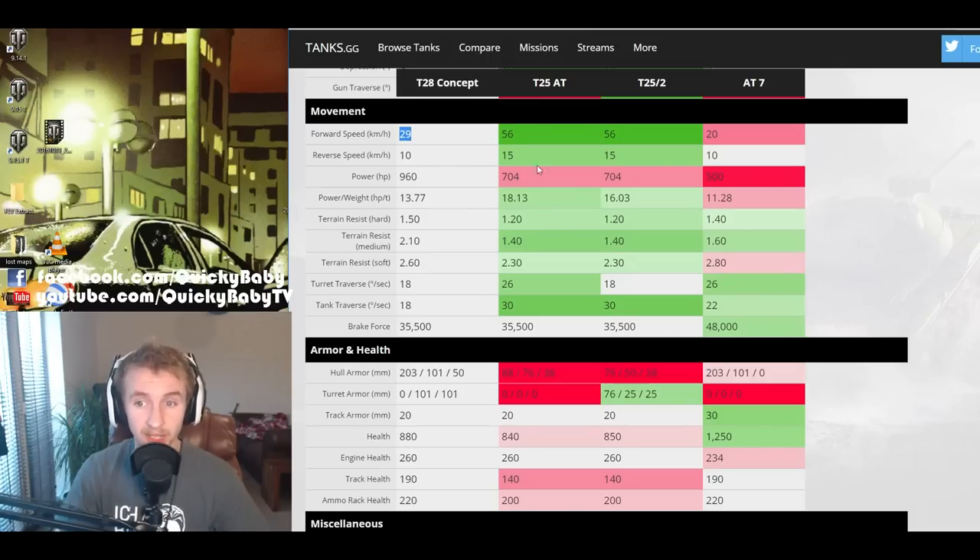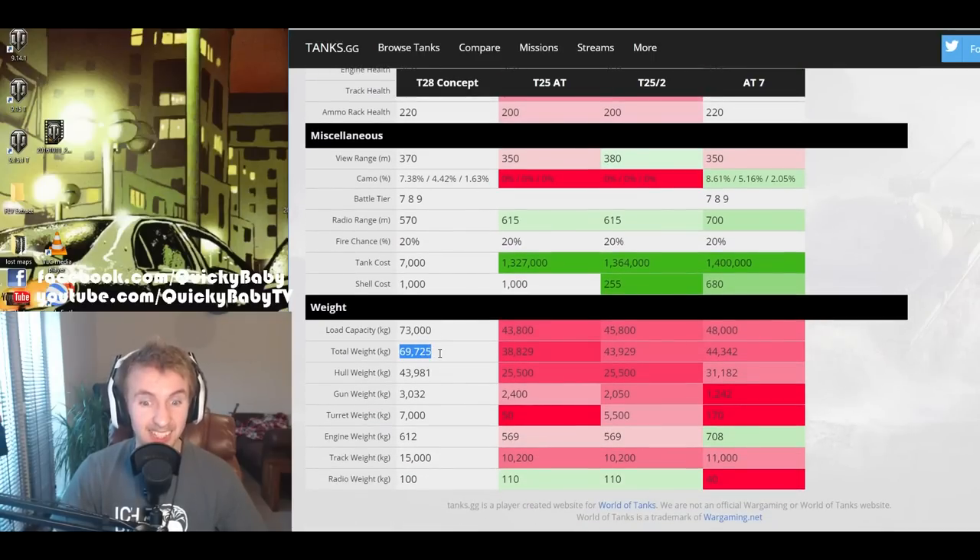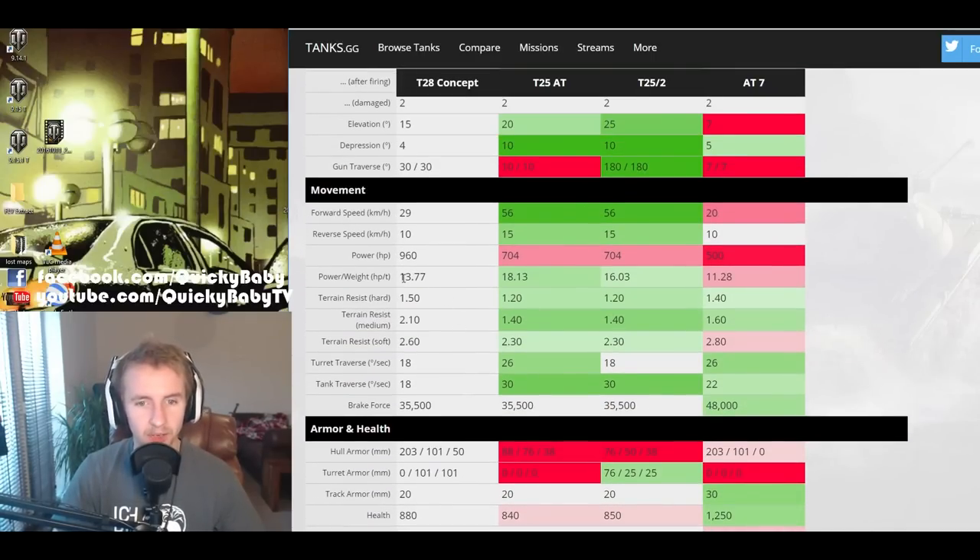The top speed limit is 29 km/h forwards — decent compared to the AT7, but much worse than the T25 AT and T25 II at 56 km/h. It goes backwards at 10 km/h and has a 960 horsepower engine, but the vehicle weighs nearly 70 tons, giving it a mediocre power-to-weight ratio of 13.77. It also gets really bad ground resistances: 0.15 on hard, 2.1 on medium, and 2.6 on soft, making it feel exceptionally sluggish off-road.